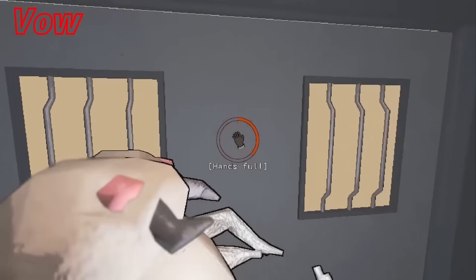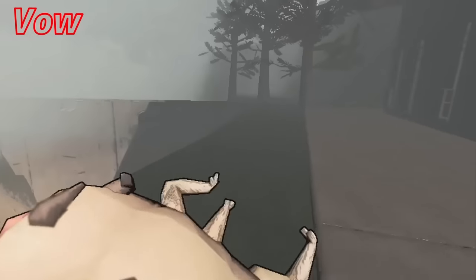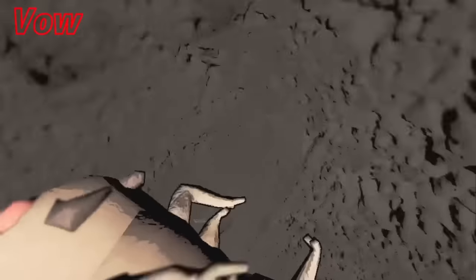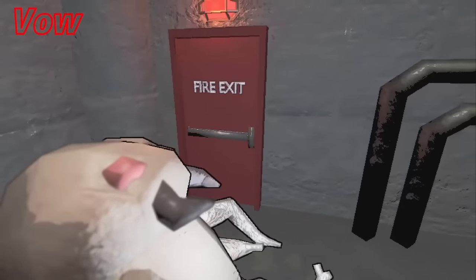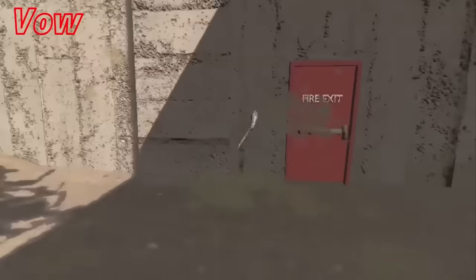For Vow main entrance, exit and run to the right, hug the side of the dam, drop down, and once you land just drop him — he'll be stuck in the wall. For the fire exit on Vow, it's pretty similar: exit and go to the wall on the right, put your hands inside the wall, and wait for him to turn. He'll be stuck there.